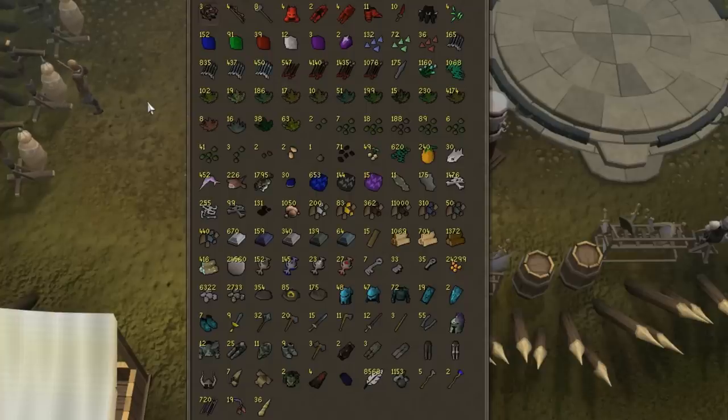There are a couple of rules. Firstly, when I calculate how much this tab is worth, I'll be using all but one. So for example, the QBD heads — I would calculate those with an alch value, but because there's only one of them I won't be calculating it at all. In terms of dragon meds, I'll be calculating three of them — one dragon platelegs, three plate skirts, ten dragon boots, nine dragon daggers. So all but one will be calculated in the total value. Items like the QBD heads, the archer helm, the split bark body, and the regen bracelet won't be counted in the total at all. Remember: everything is calculated except for one of each item, and if there is only one of that item it's not calculated at all.